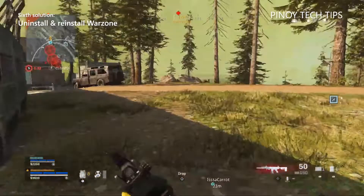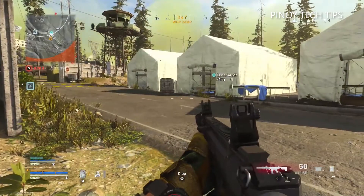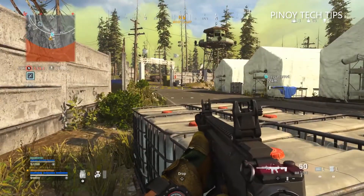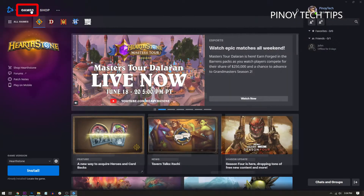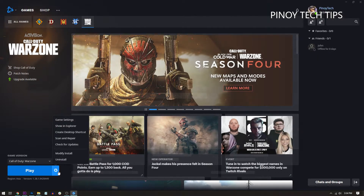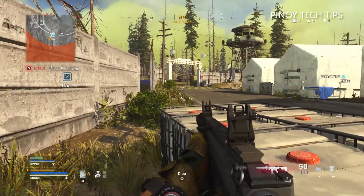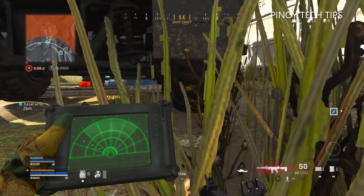Sixth solution: reinstall Warzone. If all else fails, your last resort will be to reinstall the game — uninstall it from your PC and then re-download it. It might take an hour or two before you can play again, so make sure to try the previous solutions first. Launch the Battle.net client, click Games and then click Warzone. At the lower left corner of the window, click the gear icon next to the Play button, click Uninstall, then click Yes Uninstall to confirm. After the game is removed, restart your computer before reinstalling it. The game should run perfectly on your computer after this.